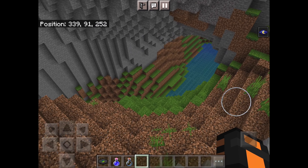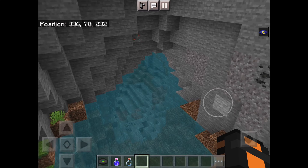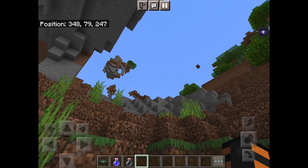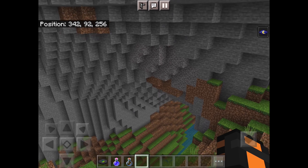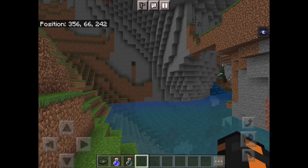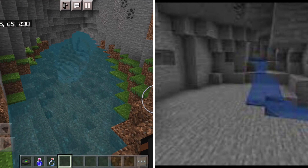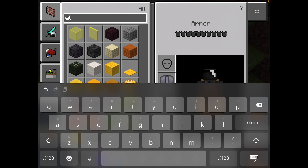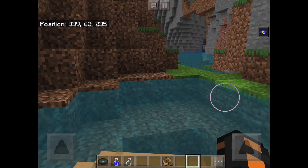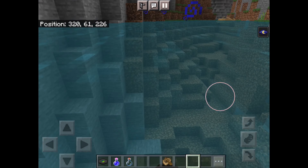Caves are really dark now, so night vision is very useful — keep that in mind if you're on survival. Flying through with an elytra, you can see how big these caves are compared to 1.17 and before — it's crazy. This cave is also underwater, which didn't really happen before, so you can take your boat right through it.